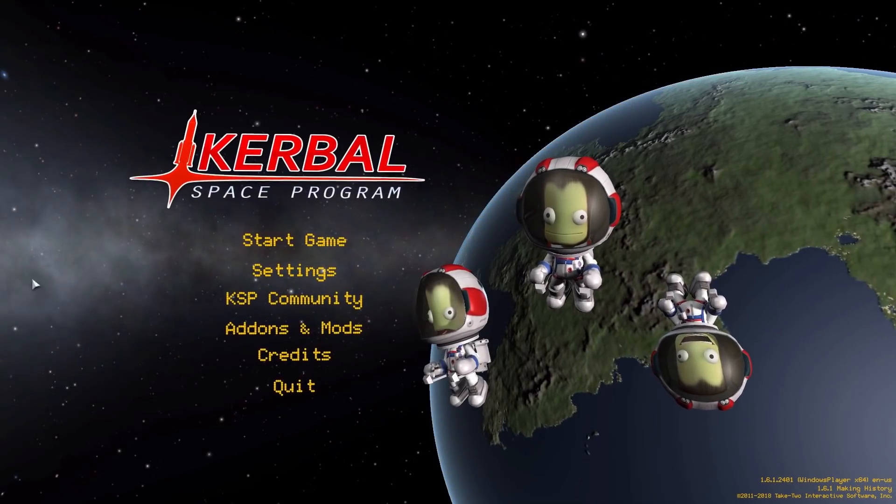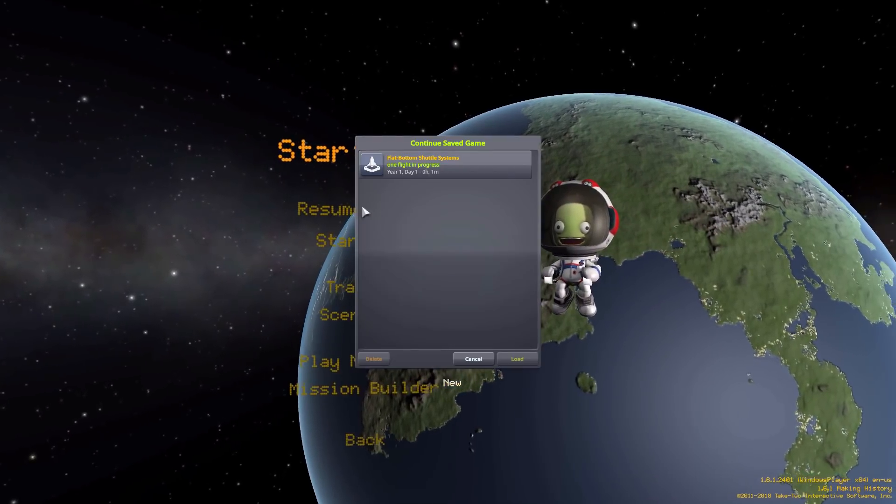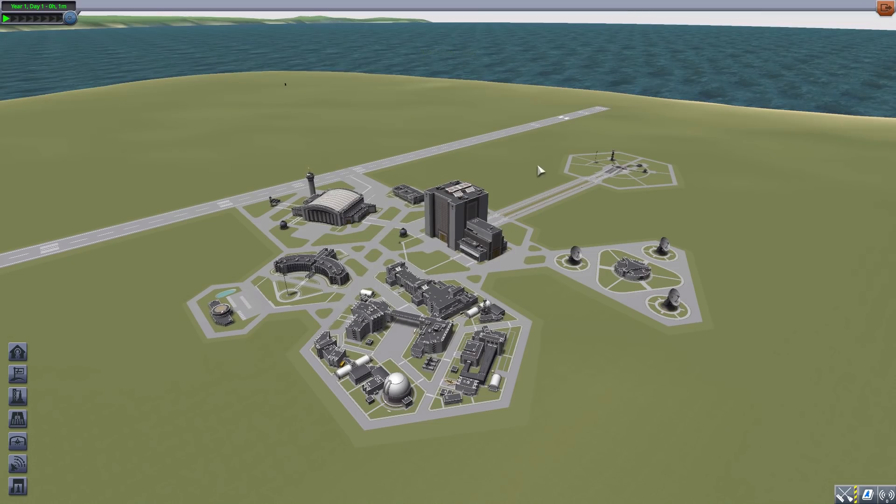Hello everyone and welcome back to Codabo Space Program, where today we are having a look at the flat bottom shuttle system, which is being made by forum user Starlord Kerman. What this glorious little piece of work adds into the game is a system for making flat bottom shuttles, and it is pretty impressive.